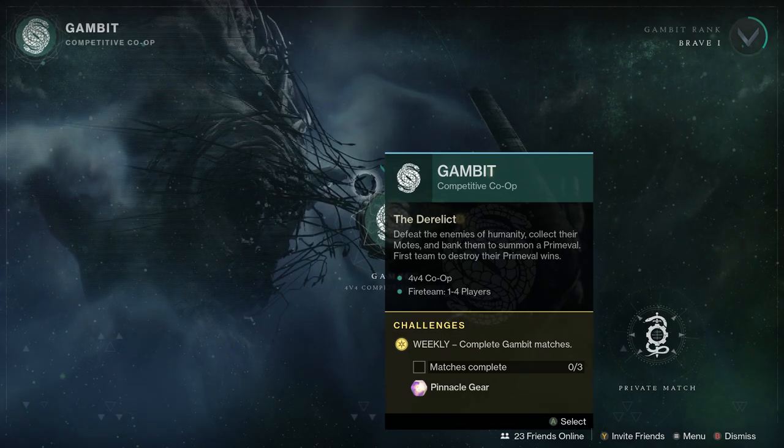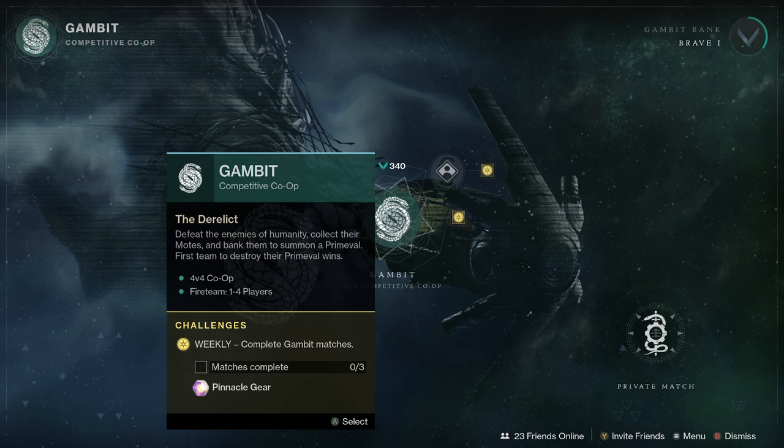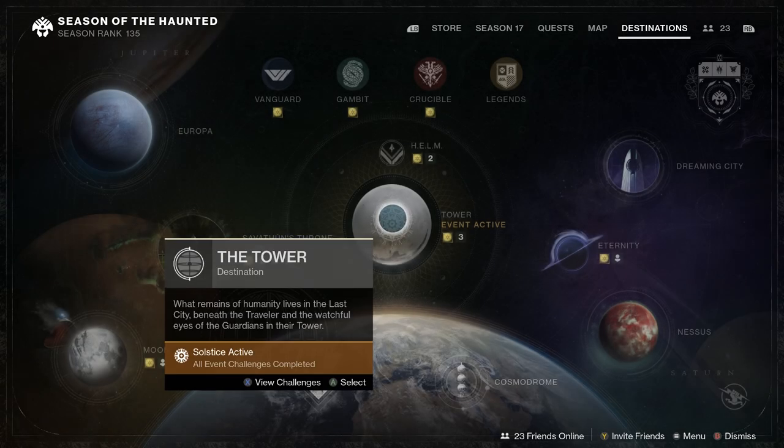We've got Double Infamy this week in Gambit. It might be a good time for you to jump in there and reset those Gambit vendor reputations — probably a good time all around to get that done.